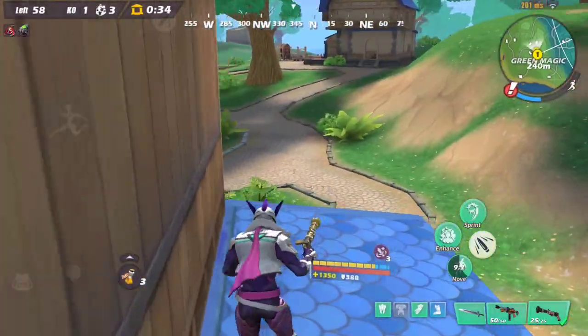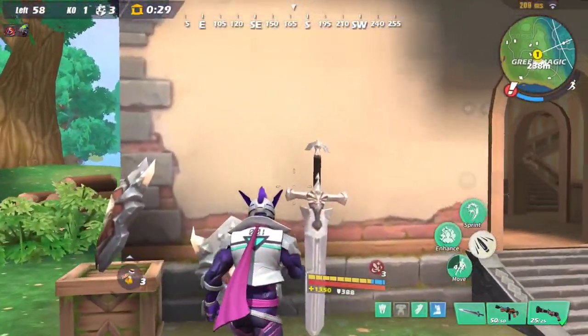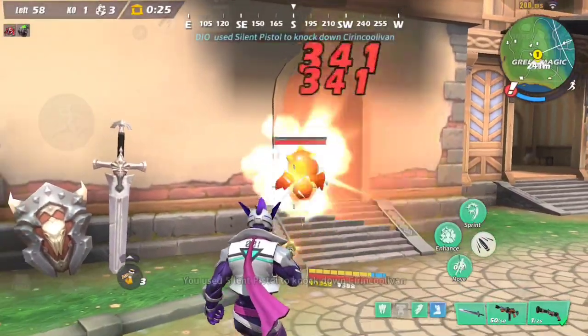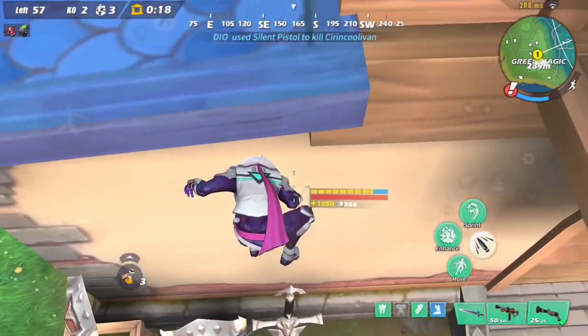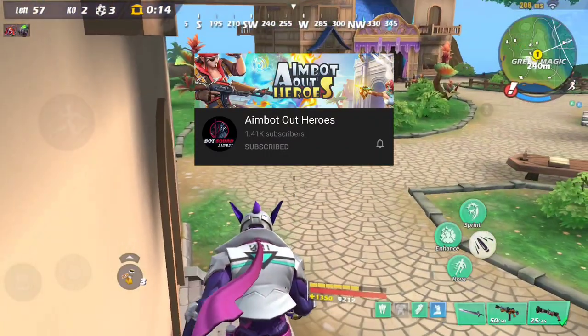This is only one building, and there is unique stuff in every building — every building has something special. You see the sword? You can jump on top of the shield and then on top of the sword. This is something that Aimbot told me — he's a YouTuber.